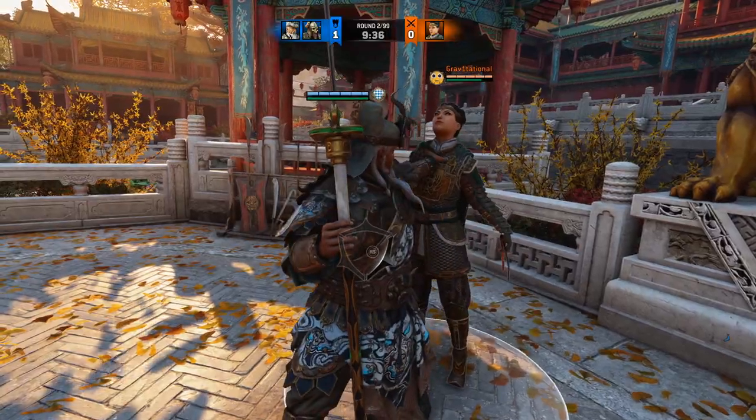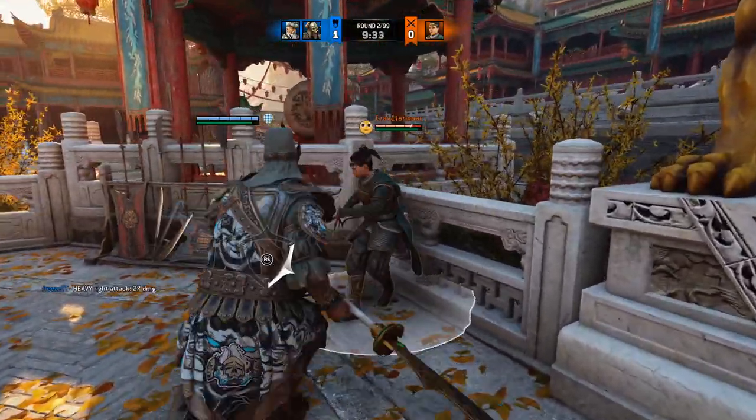But what if no wall is nearby, but a teammate is? That teammate can act as a wall.